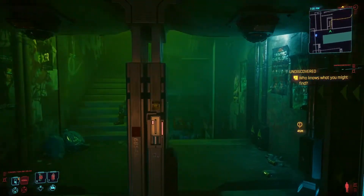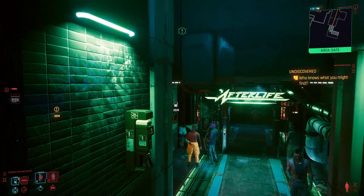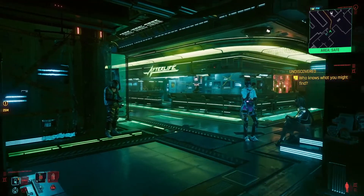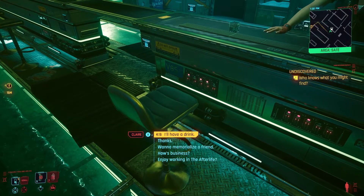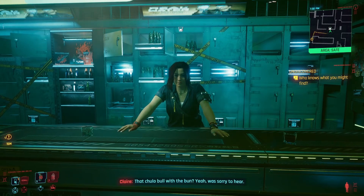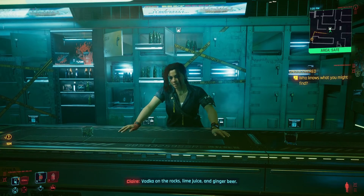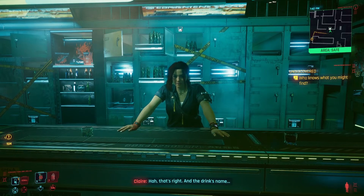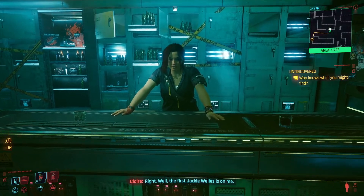Here we are at the Afterlife. This is where we went with Jackie to have a drink and met with the guy to get the job, and everything went wrong. Let's go talk to the bartender - Claire. We're gonna get the drink - Jackie's drink recipe. She's a good bartender, she remembers everyone's drink. 'Don't forget the love.' And the drink's name - Jackie Wells. The first Jackie Wells.